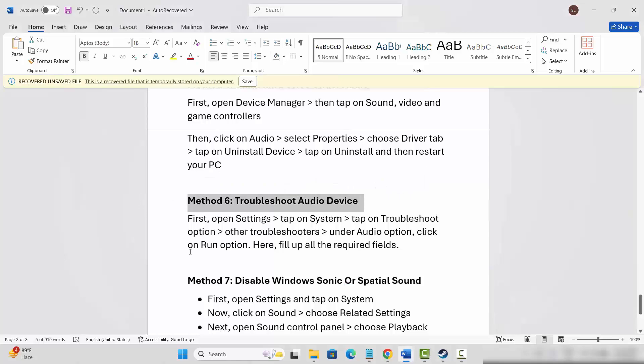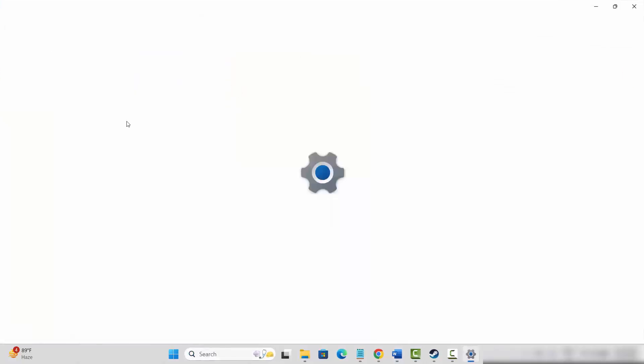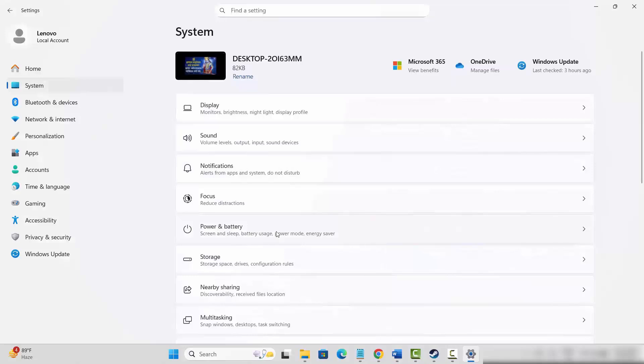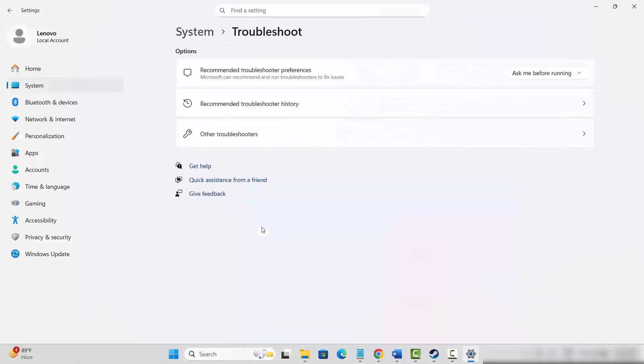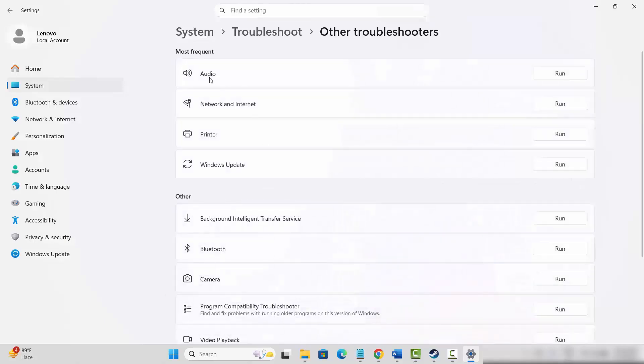If not, the next step is to troubleshoot the audio device. Go to the search option, search for Settings, then click on System, scroll down and click on Troubleshoot, then click on Other Troubleshooters. Under Audio, you will see a Run option — simply click on Run, fill out all the required details, then launch the game and see if the sound issue is resolved.